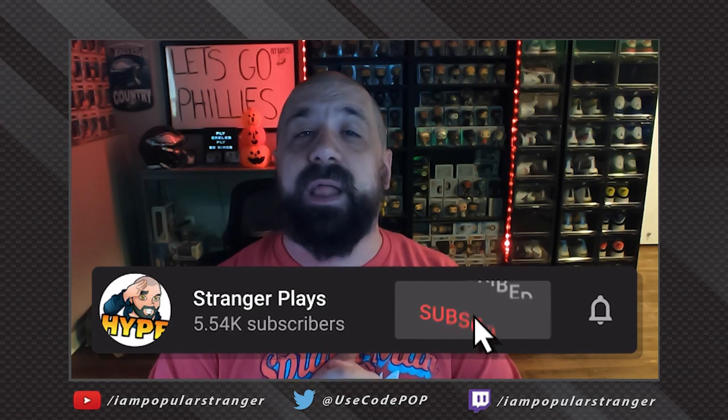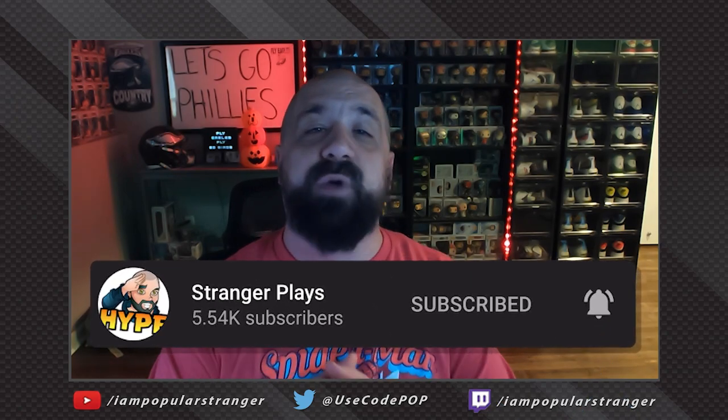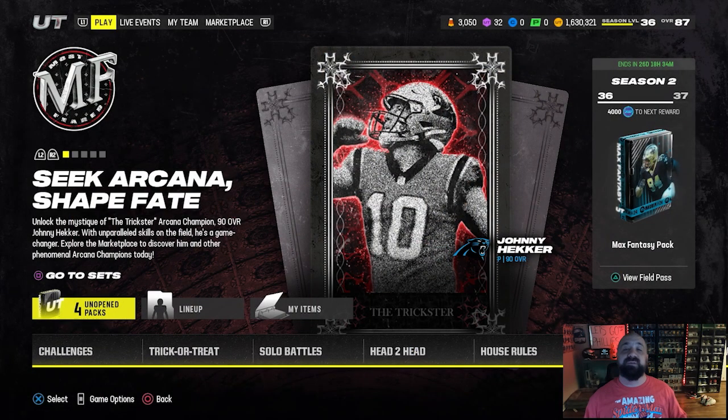If you guys enjoyed this video, if it helps you out, make sure to click that thumbs up button — it shows support on the channel and helps the videos get noticed. If you're brand new here searching for Madden 24 content — how to make coins, how to get free players, how to build your ultimate team — you found the right channel. Click that subscribe button and turn the notification bell on. Let's get right into it. Part two of the Most Feared promo dropped yesterday and we've got a lot to do in this episode.